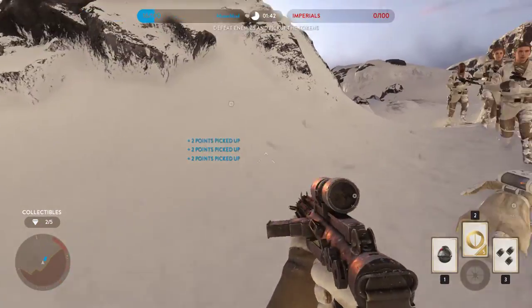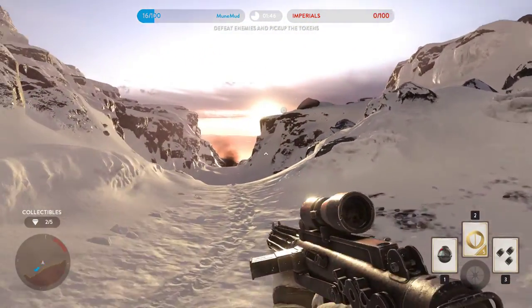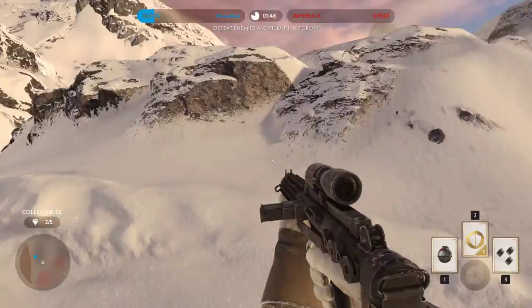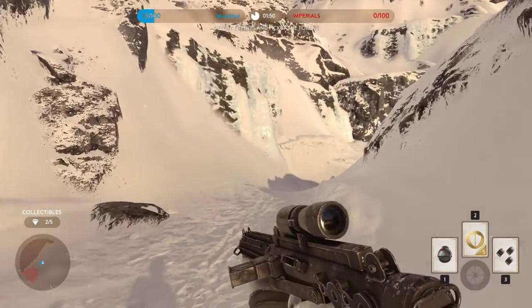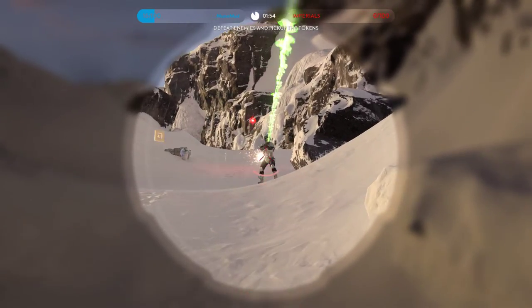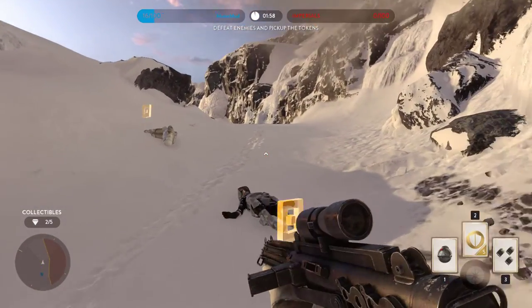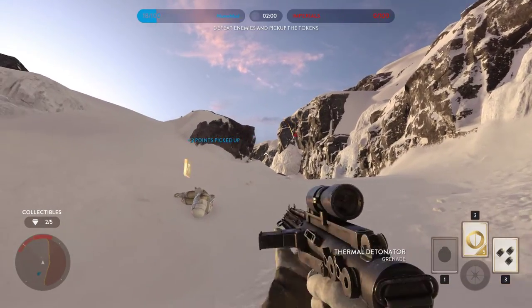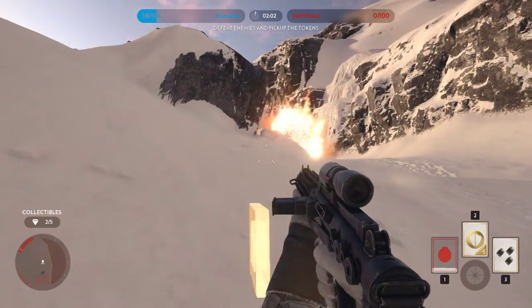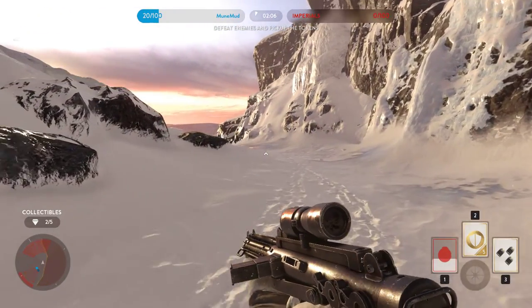On the right-hand side you can see the cards — the deck I chose to play with this game. I can use those, but they've got cooldowns. If I throw the thermal detonator, it'll be a few seconds before I can use it again.